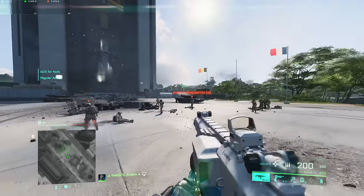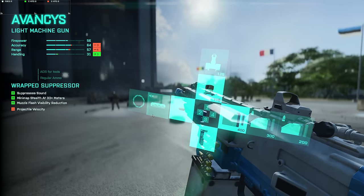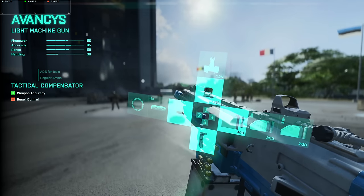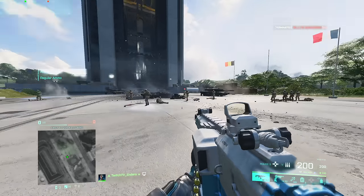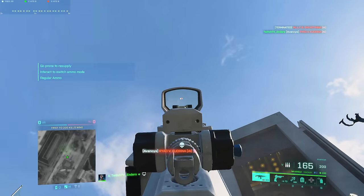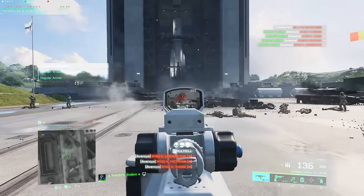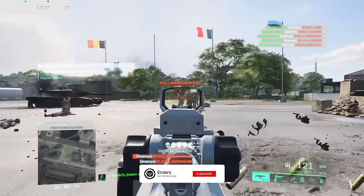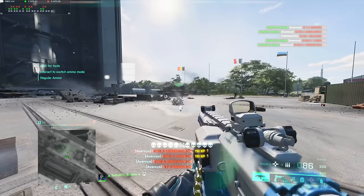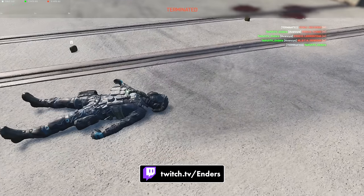The Vansies continues to be insane. Setup: tactical compensator, LWG, standard issue, extended magazine. You don't really need the tactical compensator — factory barrel works too, it just beams. Not much going on with visual recoil, and even when you jump it's not that bad. The Vansies is a solid pick for the LMG category.